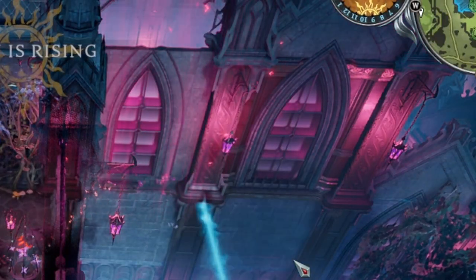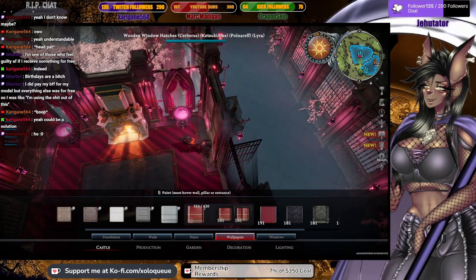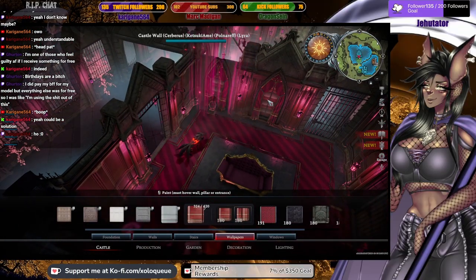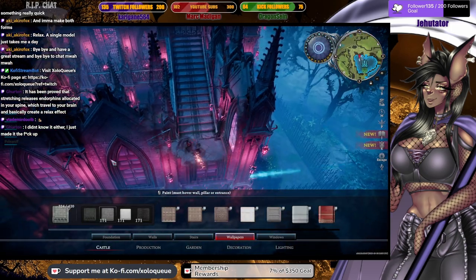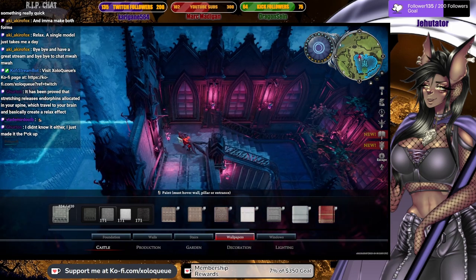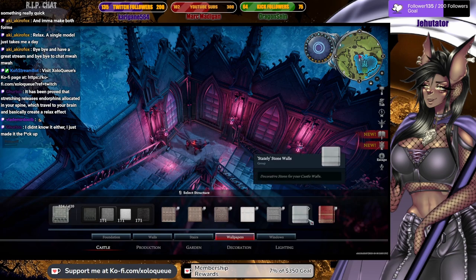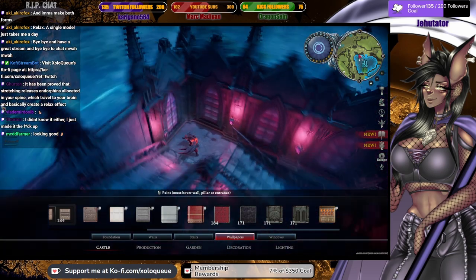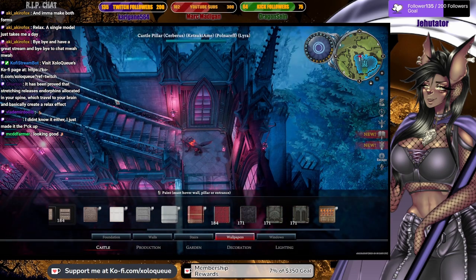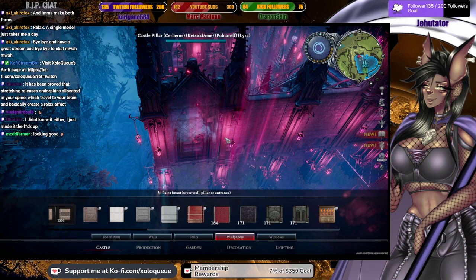Kind of reminds me of lipstick for some reason because of the pink and the red. I'm gonna switch up these window wallpapers - I think they need to be different. And as much as I wanted to use a single wallpaper for everything, I just really like the way this wood looks. Something about it makes me want to use it anyway. When this castle's done, it's gonna look so freaking cool - I can already tell. This might be one of my best castles yet.